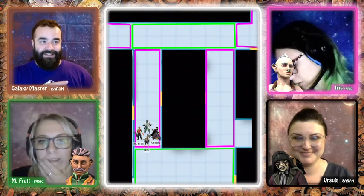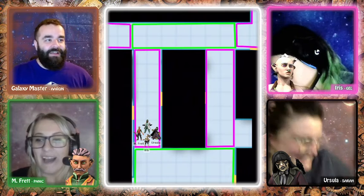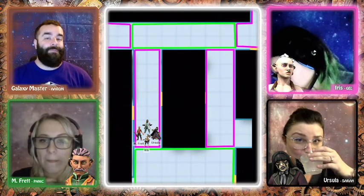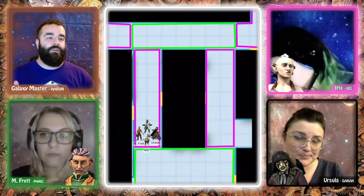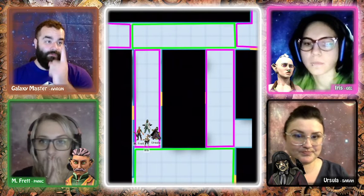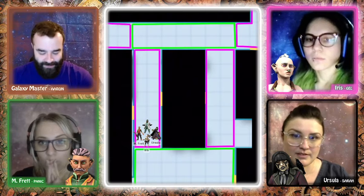With a 16 and 19, and Ursula's 26, the party successfully determines the correct path. Because they exceeded the total DC by more than 5 points, they also earn an inspiration for the group — a token that can be used when someone rolls really poorly. Hold onto it, because it could get hairy.